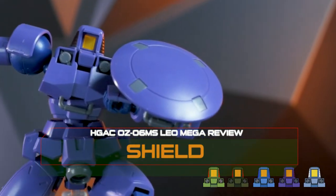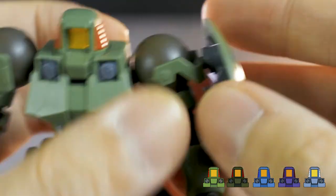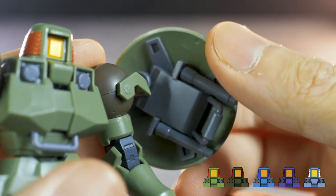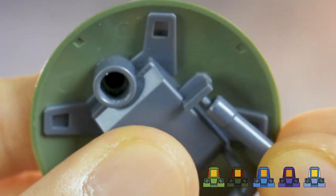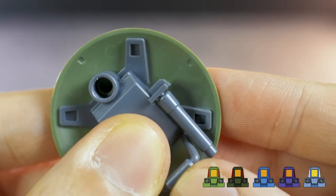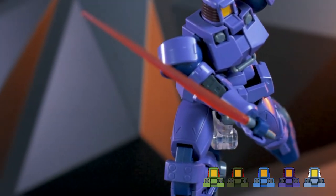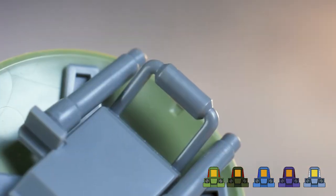Next up is the shield, which can be mounted by replacing one of the shoulder armors. Be careful not to snap the parts when replacing though. It is color separated and holds two beam saber hilts on the inside, which is a very cool way of storing them. The beam saber hilts feel a bit tight to mount in the shield, so I recommend not to fiddle too much with that. They come with your standard beam saber effect parts, but they are the short variation. There is also a handle that can be grabbed by the Leo if you want the shield to be handheld.